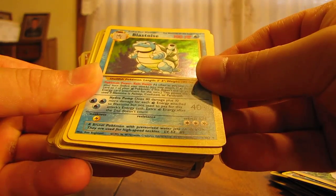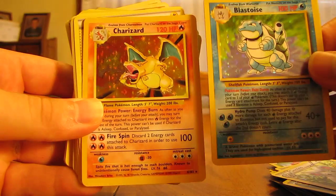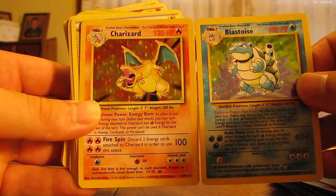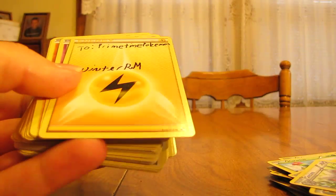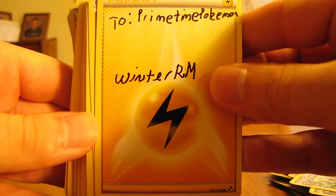Oh, there's a nice Blastoise from Base Set and a Charizard from Base Set — wow, those are two great cards there. Right next to that is a signature card — WinterRM.